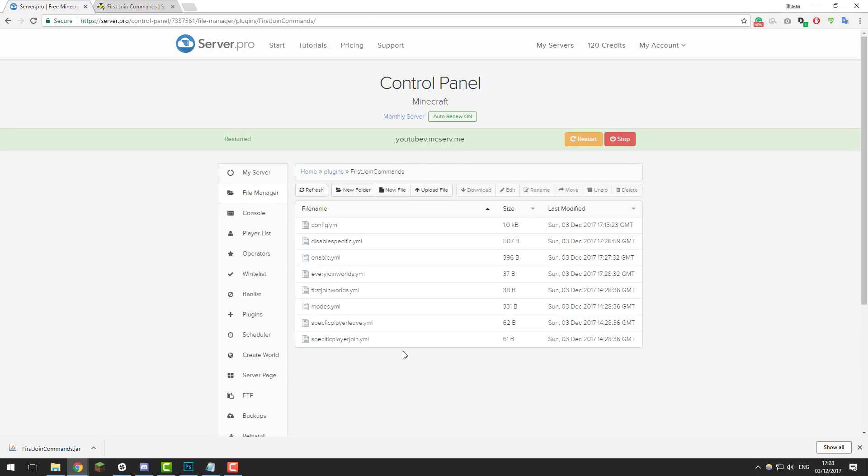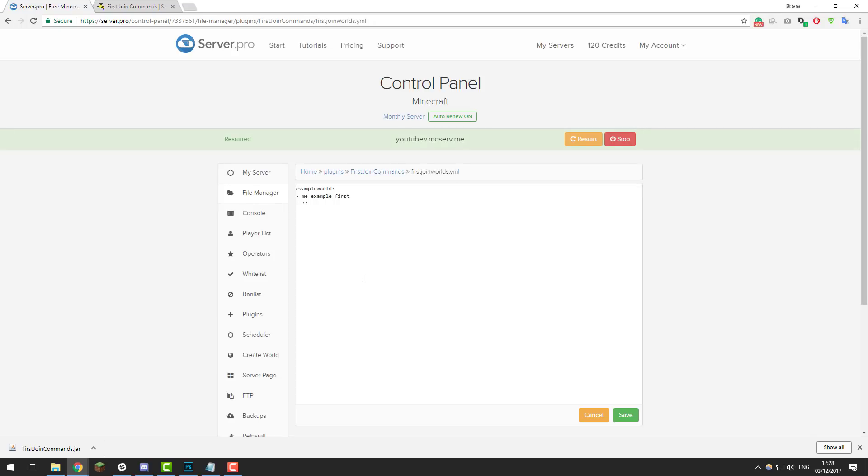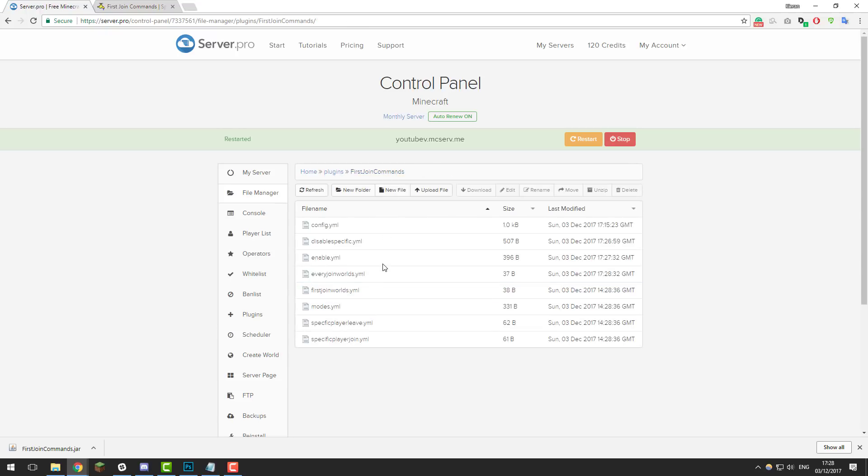Let's take a look at the first_join_worlds.yml file. This is very similar to the previous file — you're able to define the first join commands for each world rather than the entire server. Click Save. It's important to remember to click Save once you finish editing a file, because if you back out of it the changes will be lost.